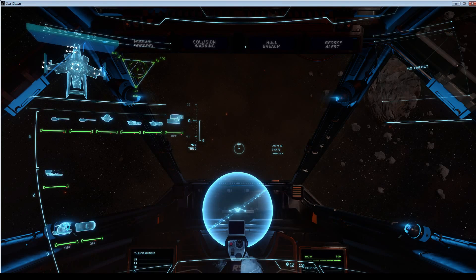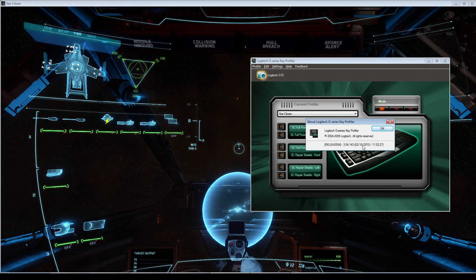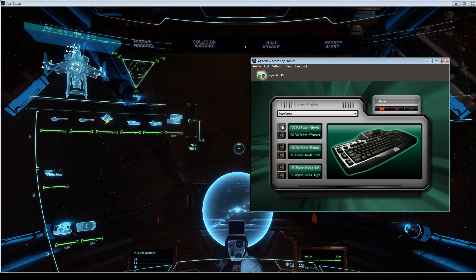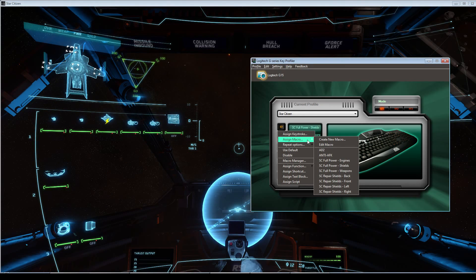Let's go into how to make a macro using the Logitech software that comes with your keyboard. I got this keyboard about four years ago and the software is from 2010, so there's probably a newer version, but it's similar enough to get the gist. You can create a profile for Star Citizen in here. To create a macro, go to your G1 key, hit 'Assign Macro' and 'Create New Macro.' I've already got mine created so I'll just edit it.